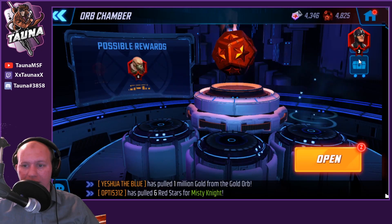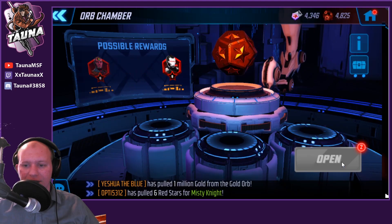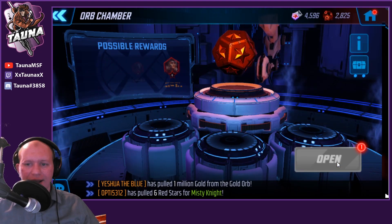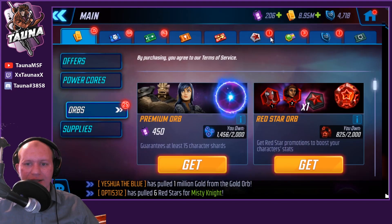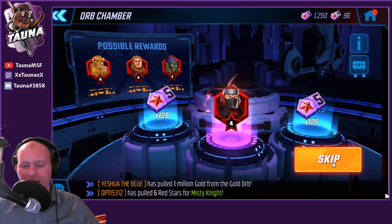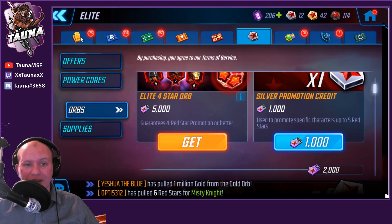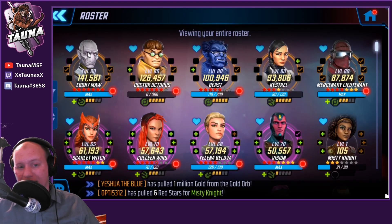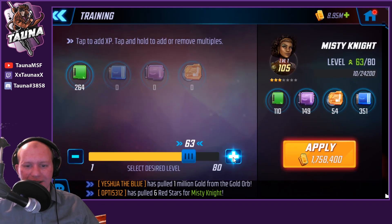I just want to double-check her drop rates — yes, she does have them. It's just very unlucky at the moment. Two crystals — this is why the red star system really sucks. The fact that I can just completely not get red stars and then they're encouraging you to open red stars at other times... Apparently we're running with no red stars on Misty. That was incredibly unlucky.